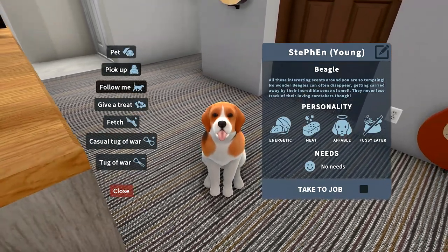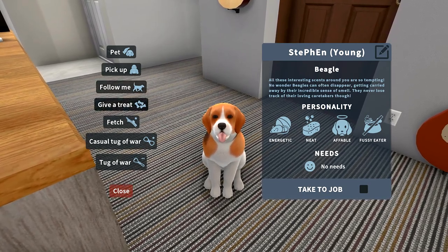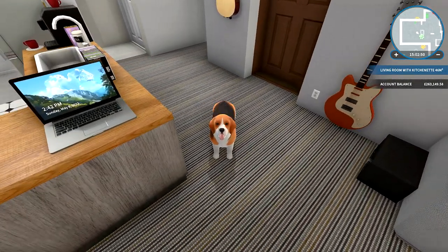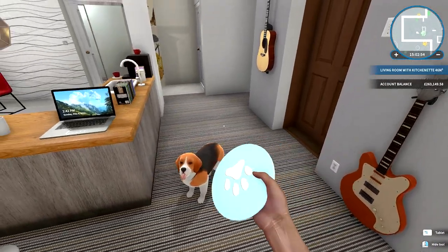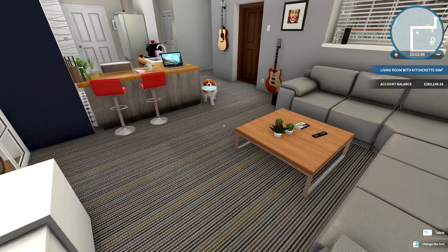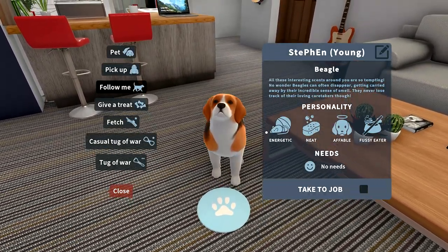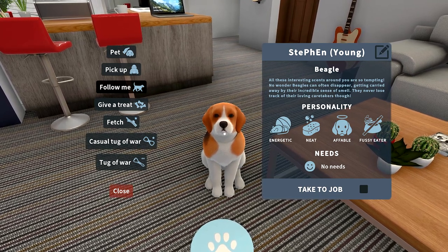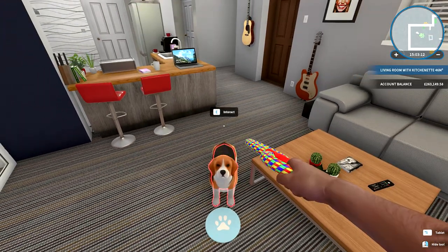You can pick him up, toggle follow or stay so he'll either follow you around or not, and give him a treat - all animals have a treat option and that's how you train them. You can also play fetch - throw it and he brings it back. At the moment this guy has no needs, but he'll get hungry and mucky and need cleaning.